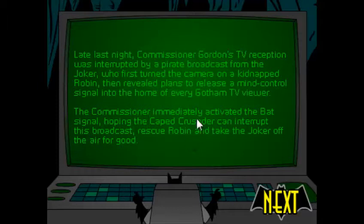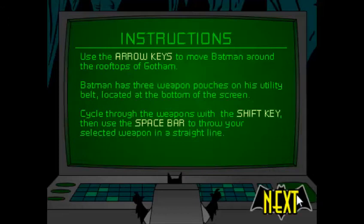Last night the TV reception was interrupted and a bunch of stuff happened. So, arrow key to move around Batman, and he has three weapons, obviously, in his utility belt. As you should know from Arkham Asylum, he likes to carry around as little as possible.